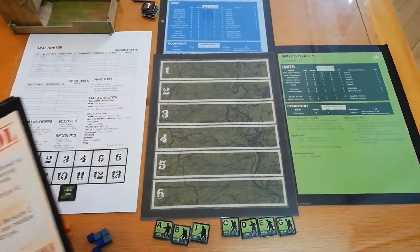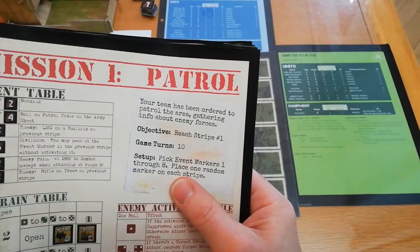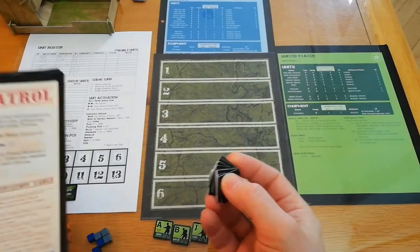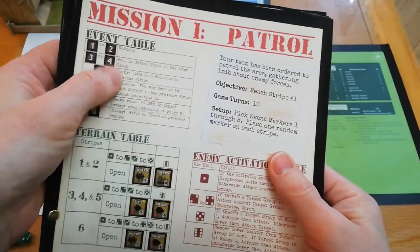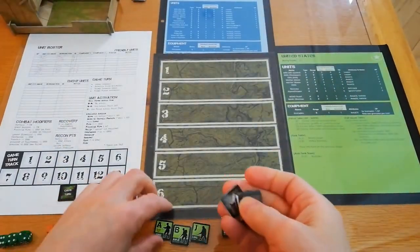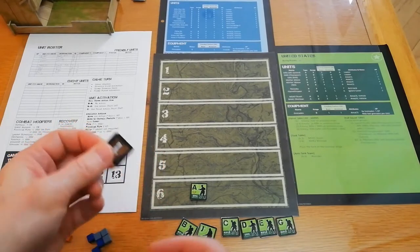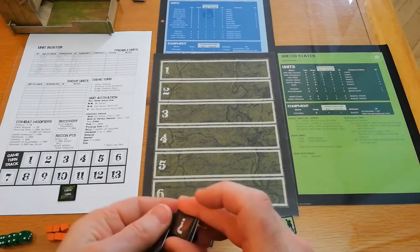We need to set up first. The first thing to do is pick event markers one through eight and place one at random on each stripe. These markers have a number on the back — you shuffle them up and place them at random on the stripes. Each mission has a table telling you what that event is. When you move your guys onto a stripe, you reveal it, and the mission event table tells you what has happened.